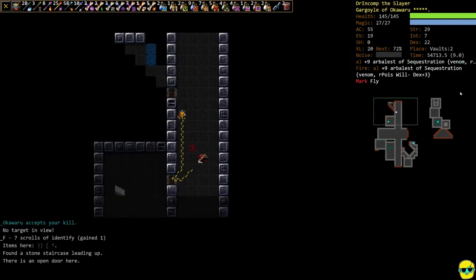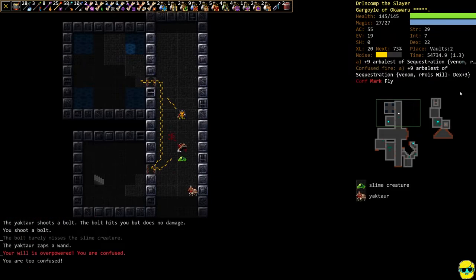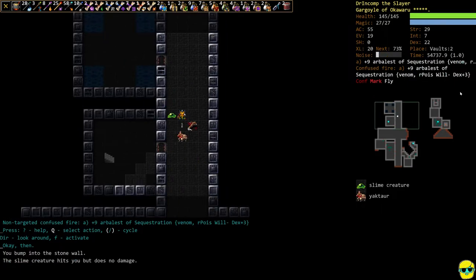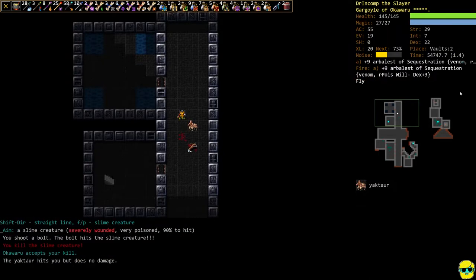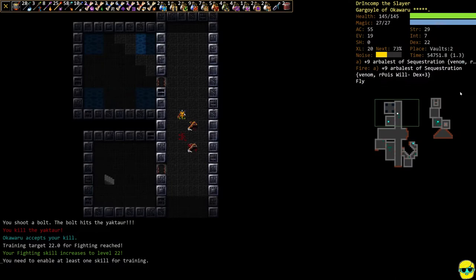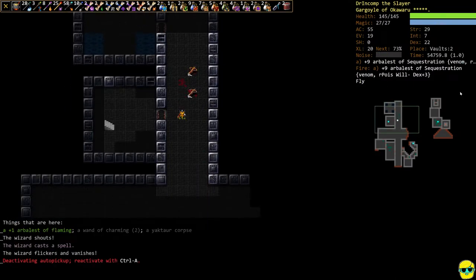Even though I'm saying things like 'oh yeah the Vaults are not that hard,' they ARE hard. Who confused me by the way? He has a wand of charming — that's what happened. We got our skill so we're going to go back to ranged weapons — air ballest of flaming.